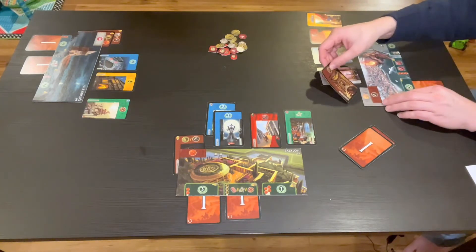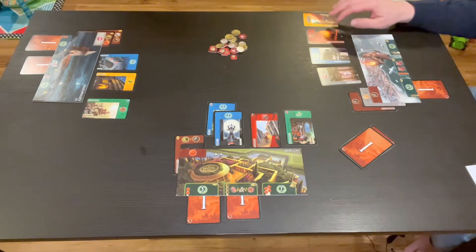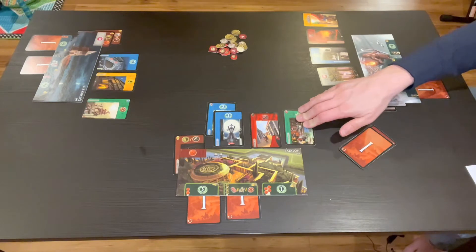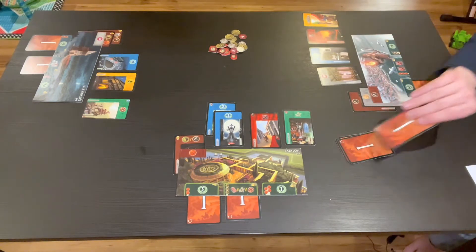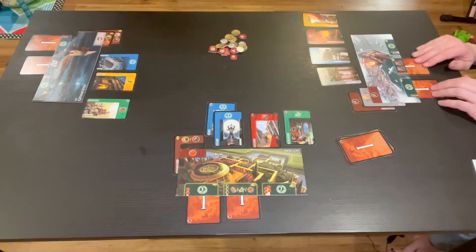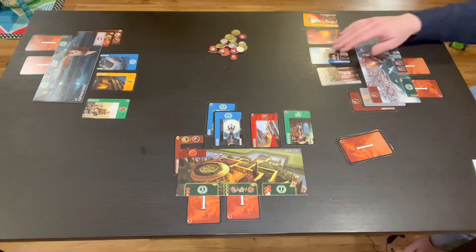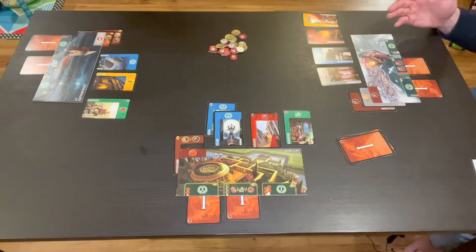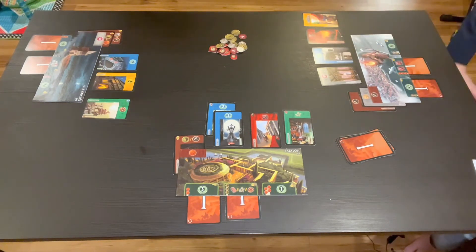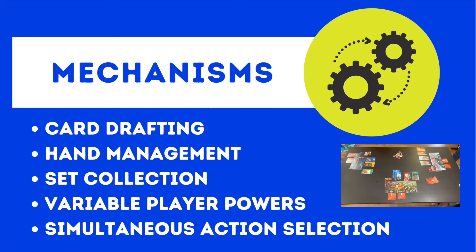Cards can do different things: buildings provide resources, civilian buildings give points, others increase military might or commerce, give you science, or you can tuck a card under your wonder board to build one of your wonder's stages — like the Colossus of Rhodes — provided you have the required resources. After three ages, points are tallied from completing wonders, collecting science sets, blue civilian cards, and other sources. Whoever has the most points wins.